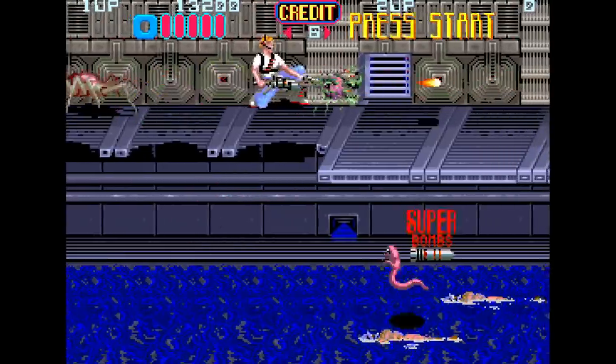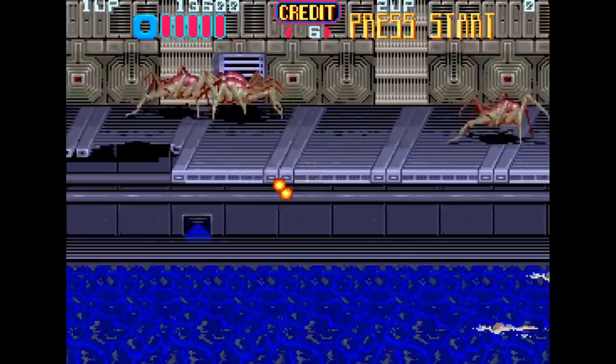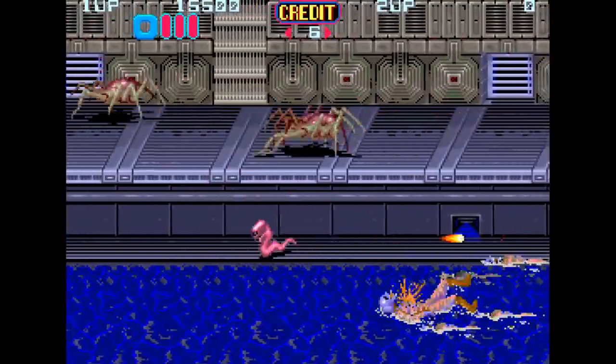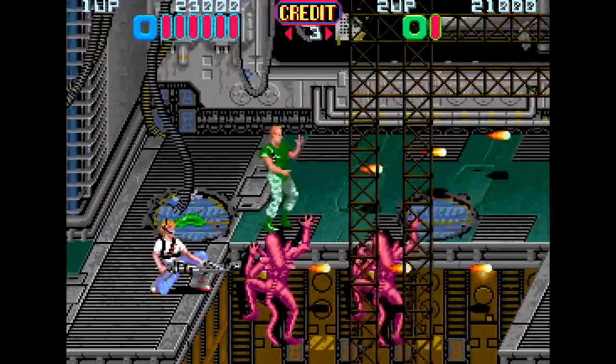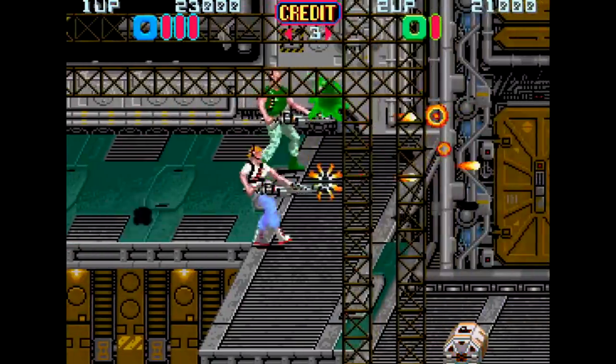One major issue with this button arrangement is that you can pick up bombs here and there, and to use them you hit the low shot button, so if you pick up bombs you may accidentally end up tossing them when you could have saved them for a boss fight — it's kind of annoying. Although I should mention that the Japanese version of this game fixes this by making you press both buttons at the same time to throw a bomb, so that's cool.